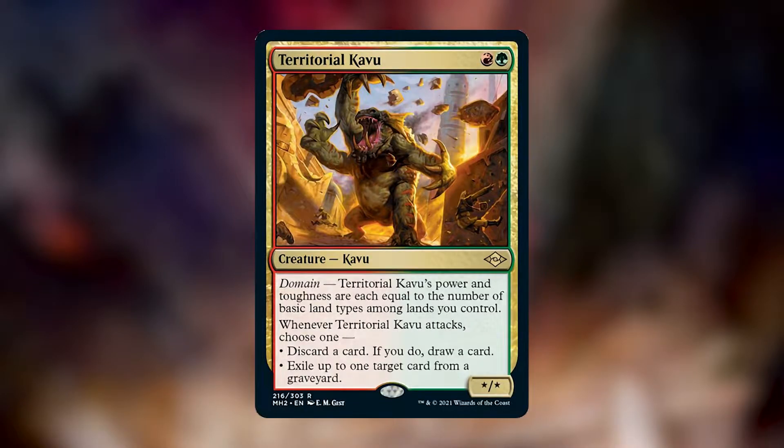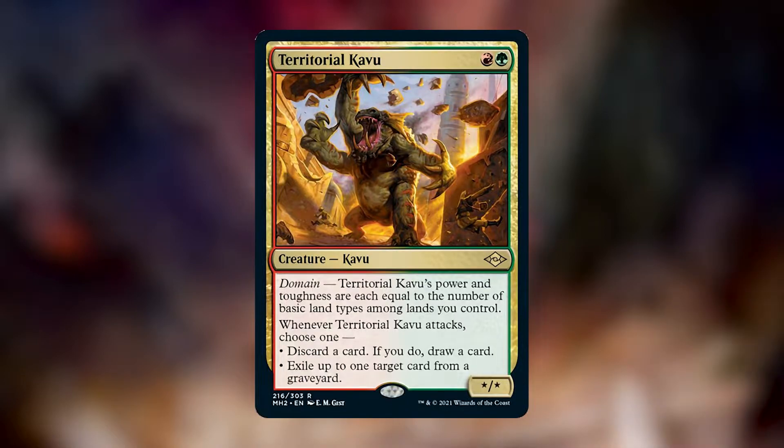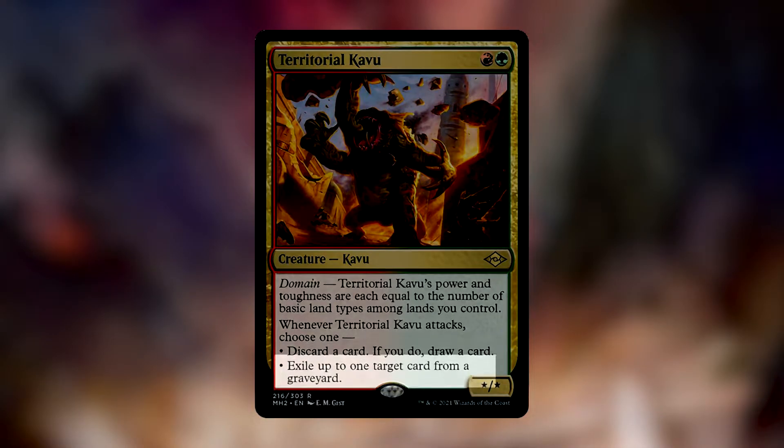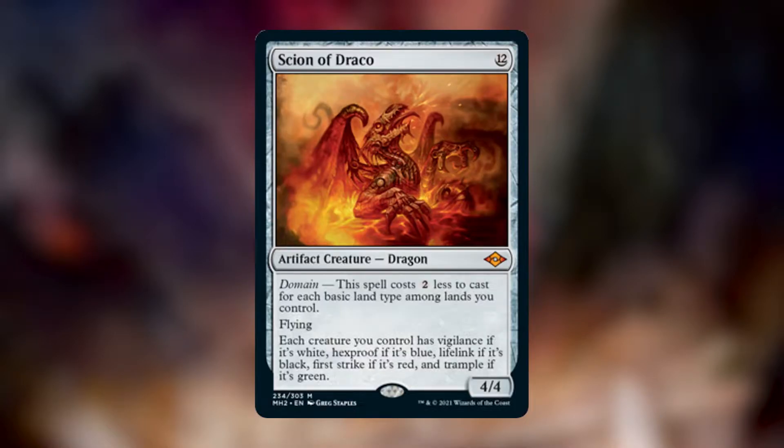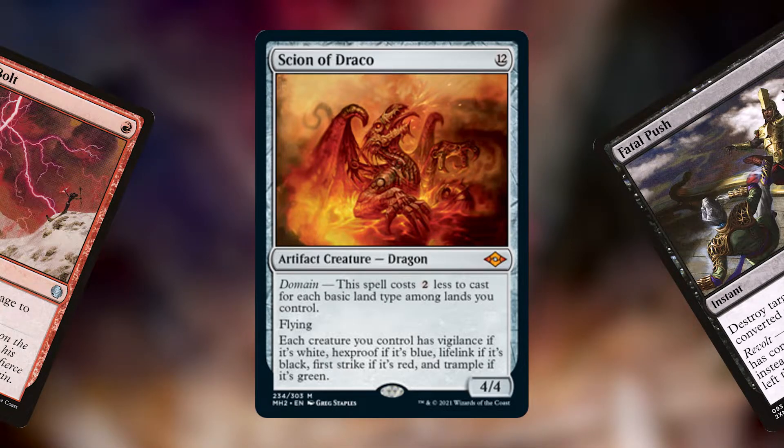Territorial Kavu is by far the best card in the deck. A two-mana 5/5 is probably comparable to Tarmogoyf in terms of power and toughness, and when it attacks, getting to either rummage or exile a target card from a graveyard is absolutely fantastic. Scion of Draco, although not being as good as the Kavu, is still a fantastic two-drop — a 4/4 flyer that gives other creatures keywords and can't be pushed or bolted is just fantastic for this deck.